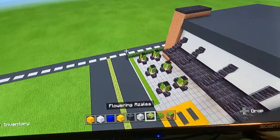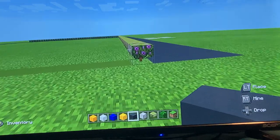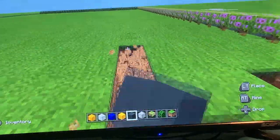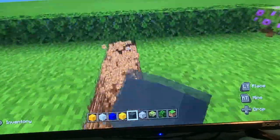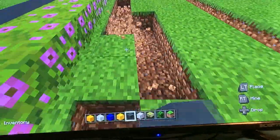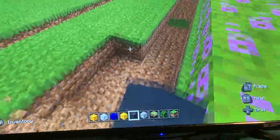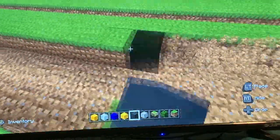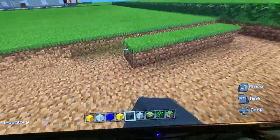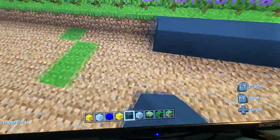Now start the parking lot. On the other side of the flowering azalea, do one, two, three, four, five — dig out five rows and fill them in with gray concrete. Then extend all the way until you hit the leaves. Flowering azalea really adds a lot to builds. Once you've filled this all up, extend all the way to the end.